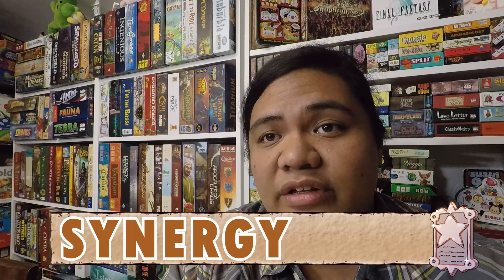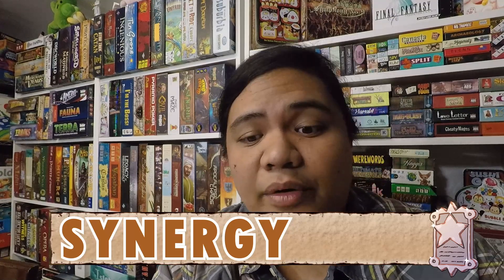Moving on to the synergy of this set — cards that can combo with each other. The card that really shines for me is the Firebrand: anything you lose, you gain RP for. The Pale makes all players lose half their RP rounded up, which could give you an extra 50% of whatever RP you have. And the Destroyer forces tough choices but if you're going to lose RP anyway, you can gain it right back with the Firebrand. These are really neat combos from this set.